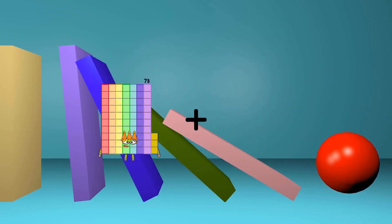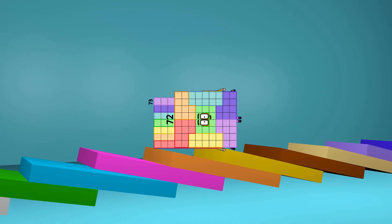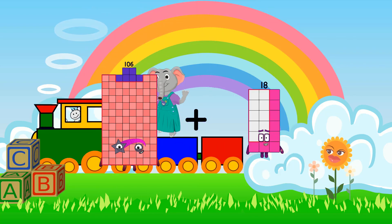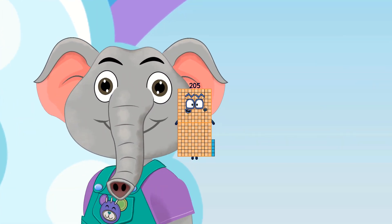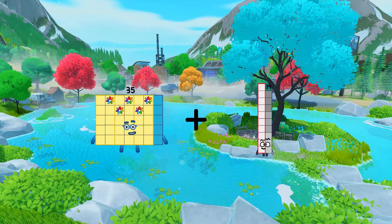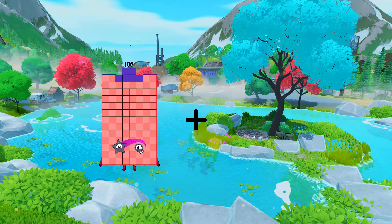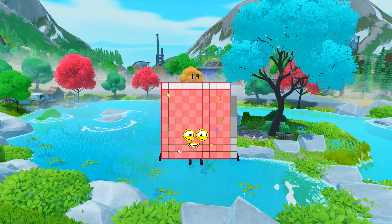73 plus 72 equals 145. 106 plus 99 equals 205. 35 plus 58 equals 93. 106 plus 13 equals 119.